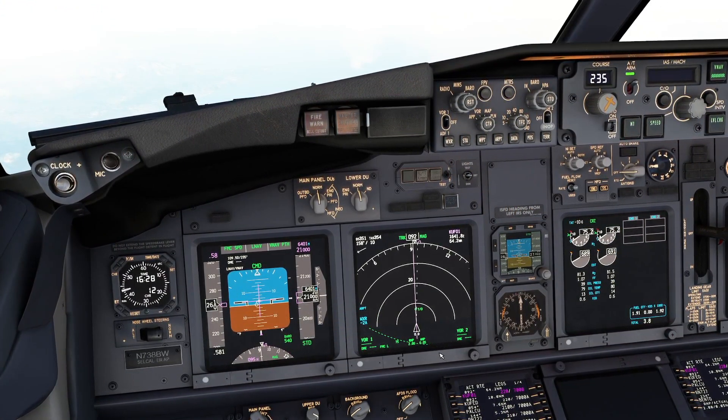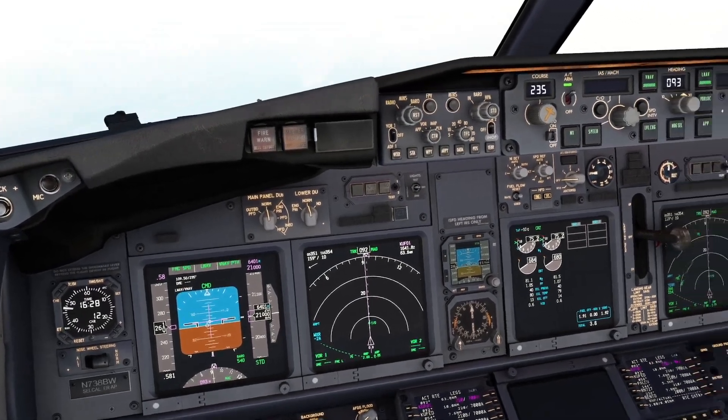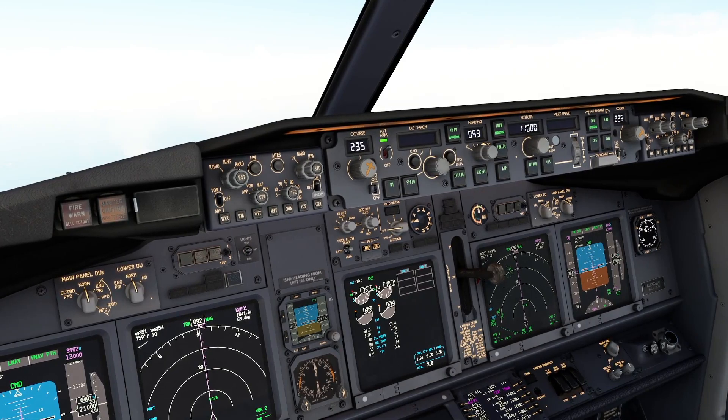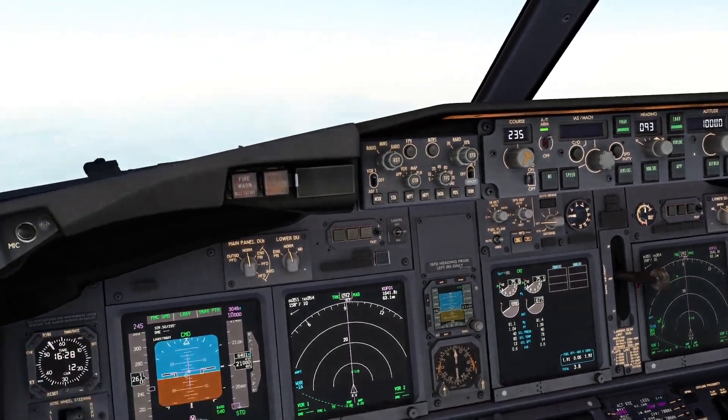NW737, ciao Roma, radar contact. When ready, descent flight level 100, information Foxtrot, expect LS024. LS024, Foxtrot, when ready, level 100, NW737.